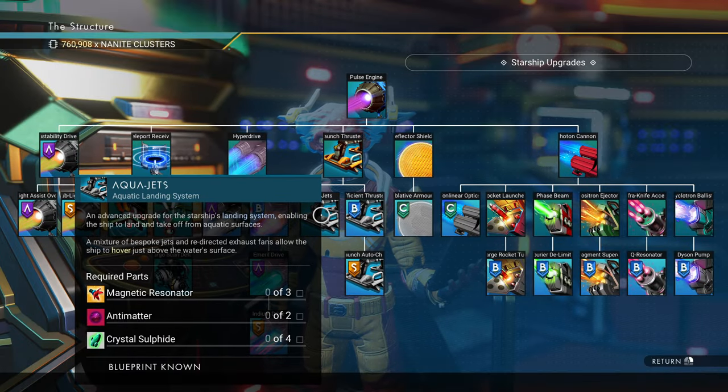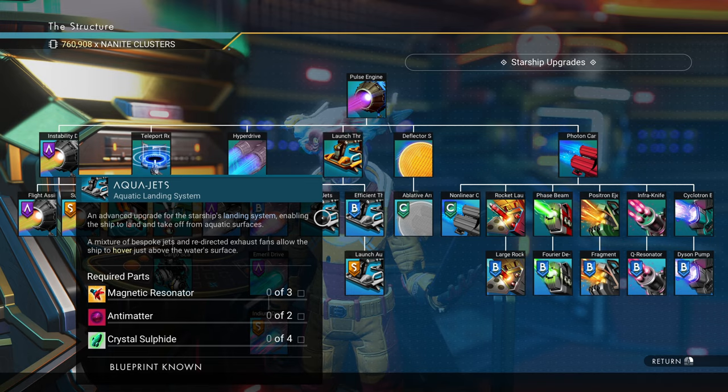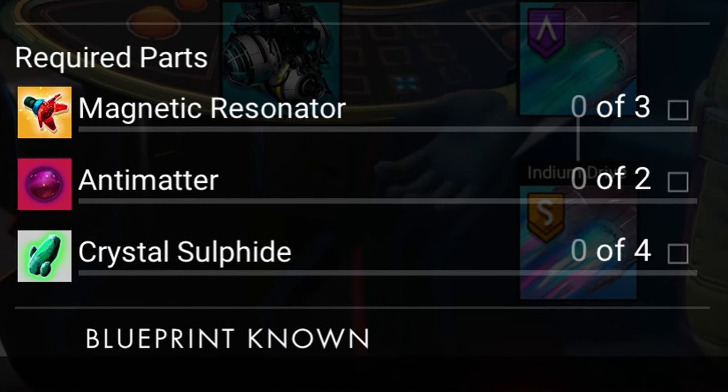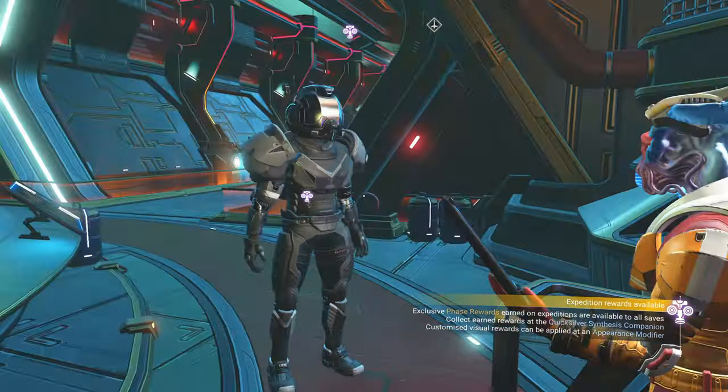You're going to want to go ahead and buy that. It's 600 nanites and it takes three magnetic resonators, two antimatter, and four crystal sulfide, so you're going to need to get all of that.